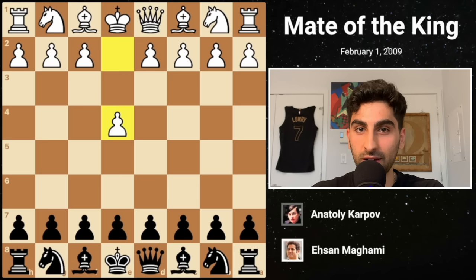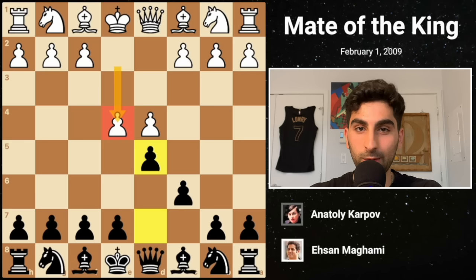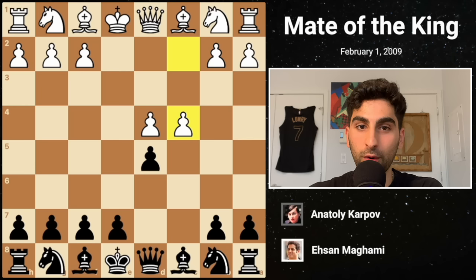In the first game, Karpov takes on the strong Grandmaster Ehsan Marami. It starts E4 before Karpov initiates the Caro-Kann defense with C6, tempting White into snatching the center with D4. Then D5 challenges the center. The Caro-Kann defense is a solid choice against White's E4, leading to good endgames for Black with a generally better pawn structure. White exchanges pawns on D5 before unleashing the Panov-Botvinnik attack with C4.